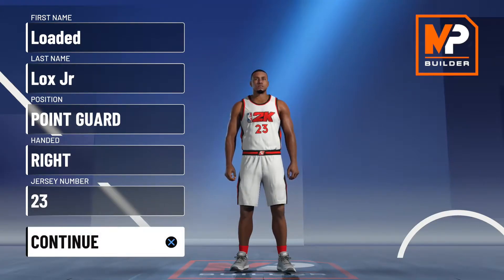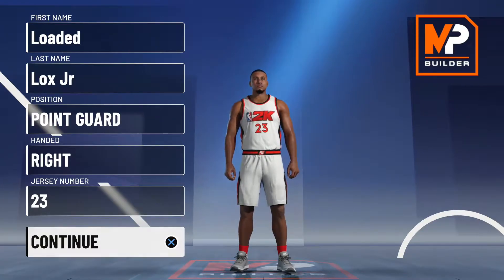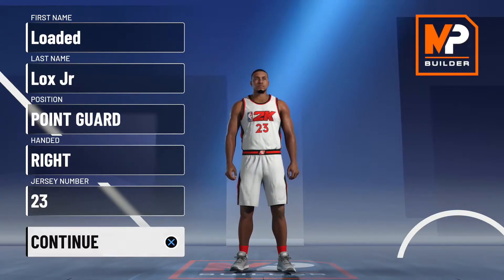NBA 2K21 is here, the last NBA 2K game on current gen, so you know I have to get it in. You see me in the MyPlayer Builder — Loaded Locks Jr., point guard, right hand, jersey number 23.